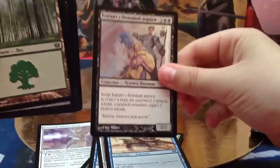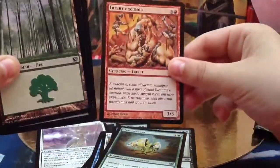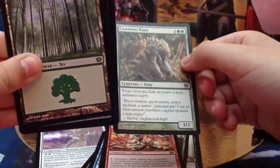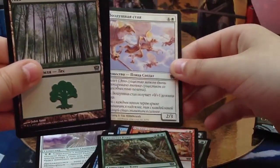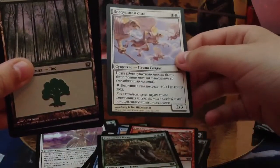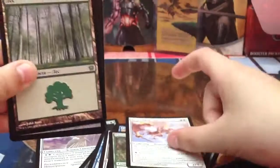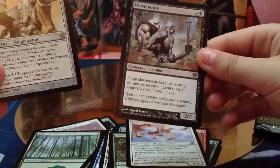I know some of the cards, I know what they do. Naturalize. Some giant. Some cowl. Some bird soldier. Vastuucnaja staja. Something... Rare. Loxodon Warhammer. And a Gravedigger. So yes, awesome.